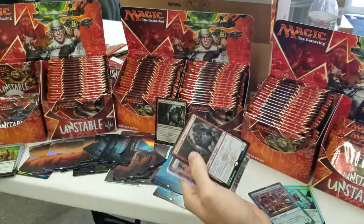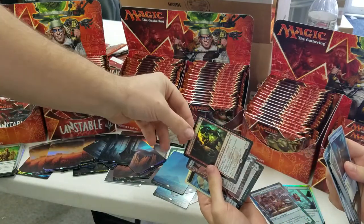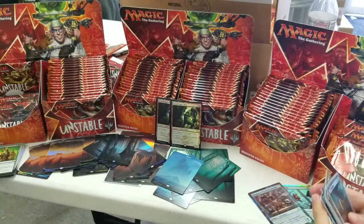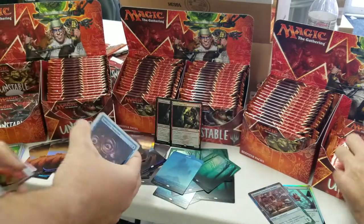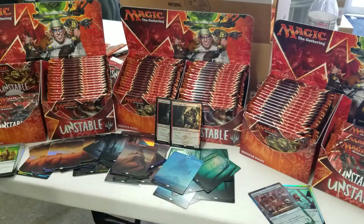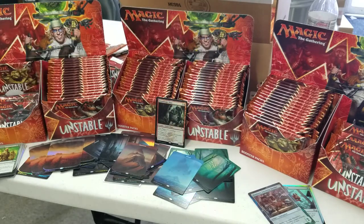Another Steamflogger! Another Steamflogger! Normally, you get a Steamflogger Boss and you're like, oh, Steamflogger Boss, what a waste of a pack. Oh my God, that's insane. That's absolutely insane. If we get a double Foil Steamflogger Boss in a pack — that's completely, like, not even comparable to the two Foil Islands. Two Foil Steamflogger Bosses in a pack would be insane.